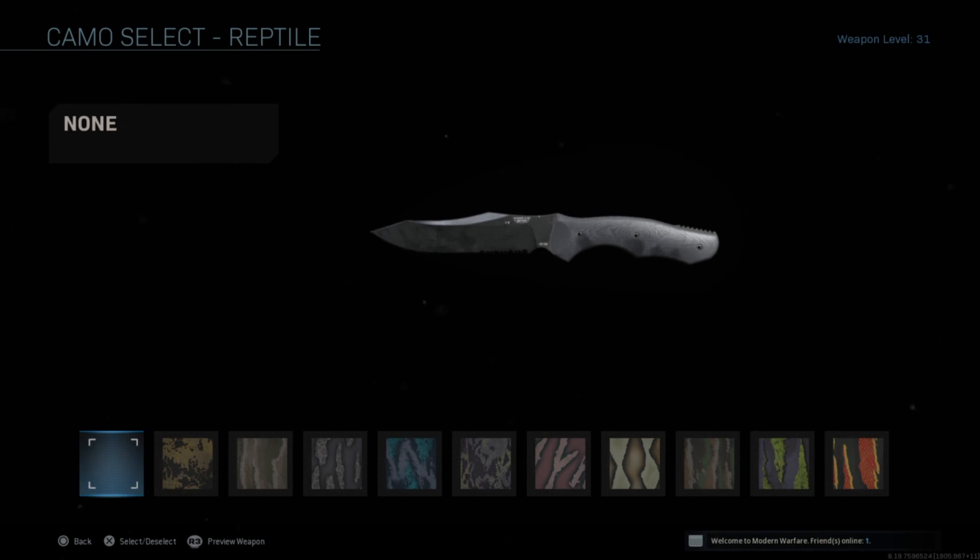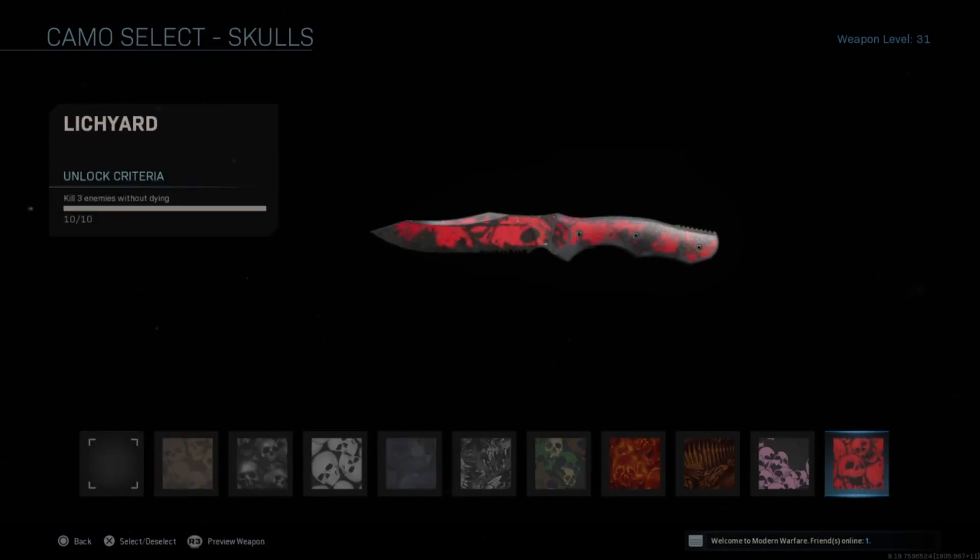The last one is Skulls. This is the hardest one, but it's way easier than the Shield. On the Shield you have to get 25 of those, but here you just need to get 3 kills without dying, 10 times. If you play Shipment, it's really easy. Basically, to unlock the Golden Camo for the knife, just play Shipment and you'll have it.